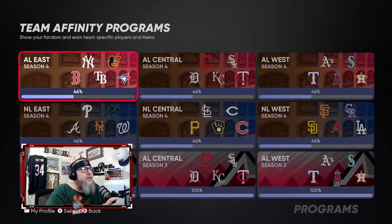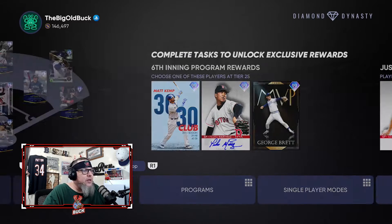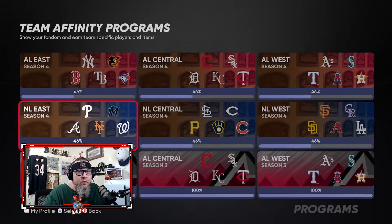The first thing you want to do is go to your Team Affinity 4 page. How do you find that? You go to Programs, Team Affinity — boom, Team Affinity 4. So let's start in the AL East. As you can see, I have all of them at 46.